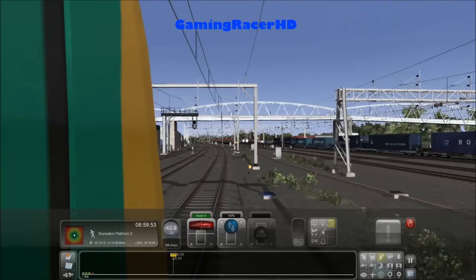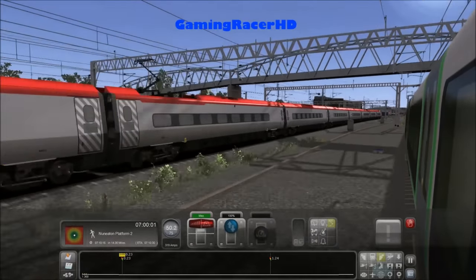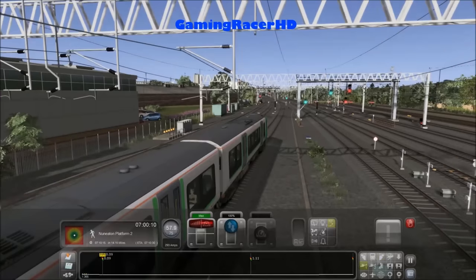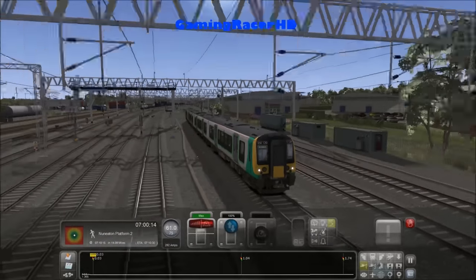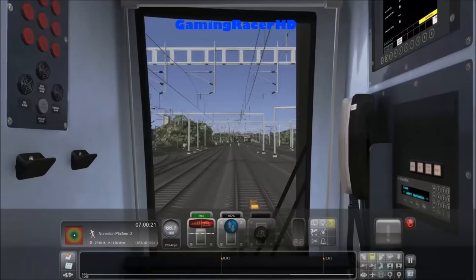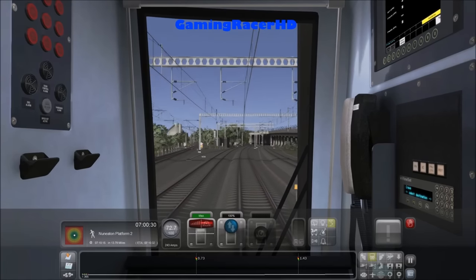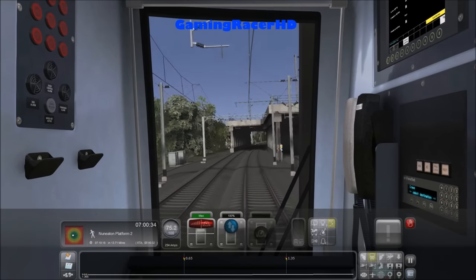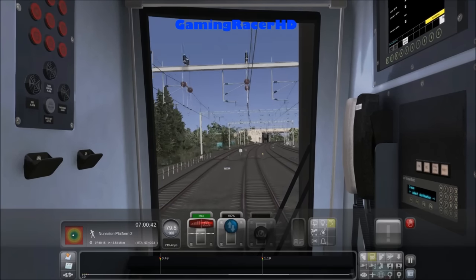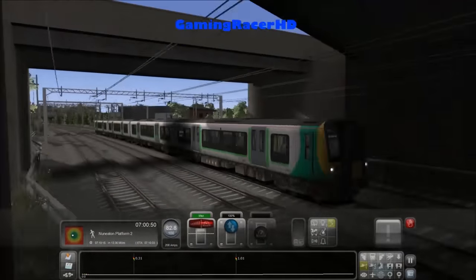Another Class 390. Let's speed up. I believe that's a Class 66. Yeah, this route is quite laggy so I hope you guys don't mind — I can't really do anything about it. This route is very detailed and this scenario has a lot of AI in it so it will lag, unfortunately. Going under the bridge. Hopefully the FPS will improve as we leave. I think that was the pantograph — that sound. Yeah it was.